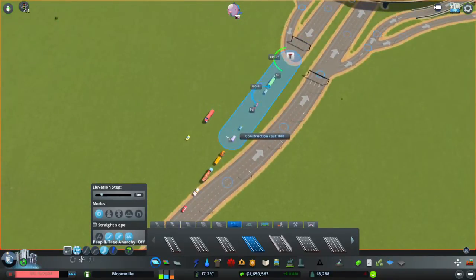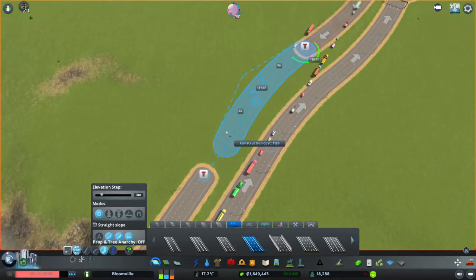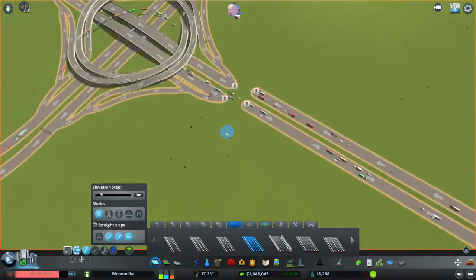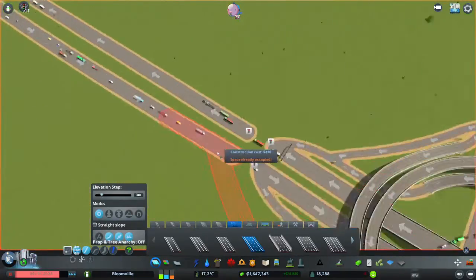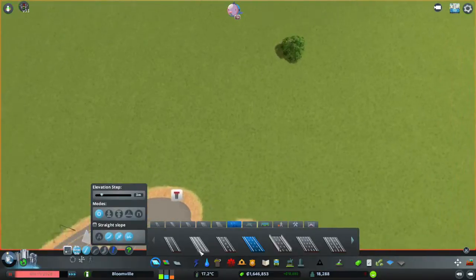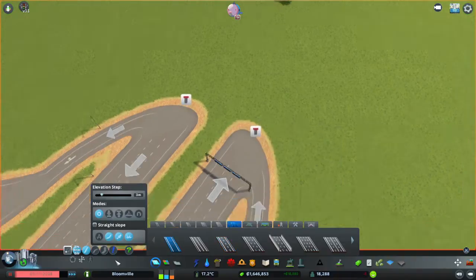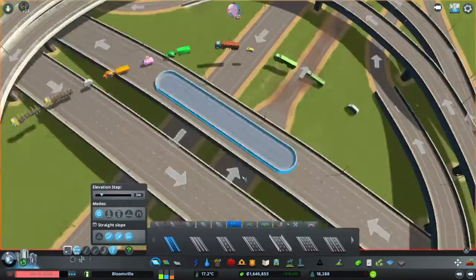Then I'm going to have to freeform this a bit as well. That's solid too. You can join like that, you can join like that — that's fine. You join almost perfectly — that's great. Then I'm going to turn you into a one-lane.